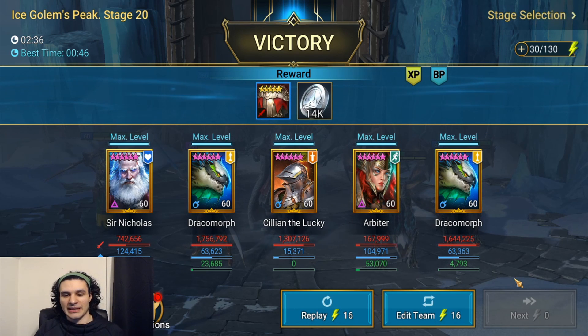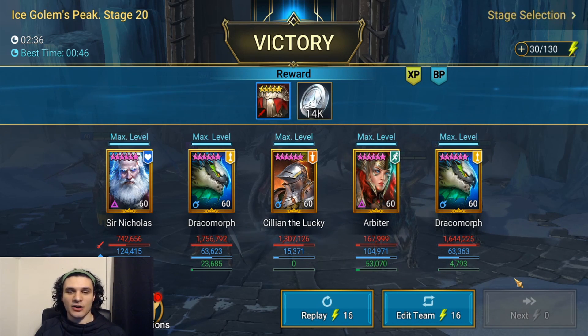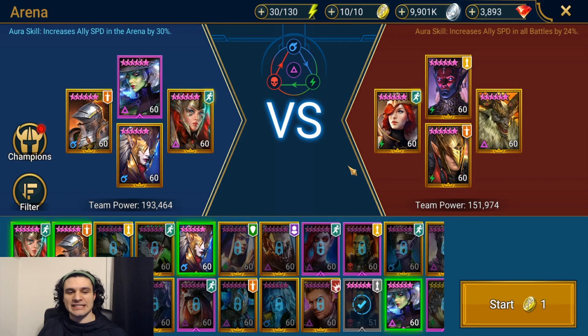Arbiter came in at 167,000 and the second Dracomorph at 1.6 million. Obviously this doesn't account for overkill damage, so it's just to scale things relatively. They did a good job patching that, otherwise we'd see ridiculous numbers like 7–8 million from Draco, and even Cillian would be closer to 4–5 million with overkill shown. Now let's take him into arena.